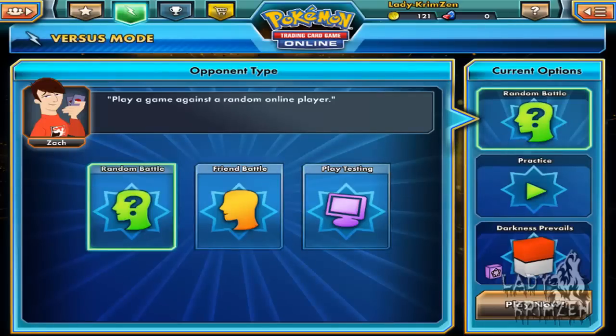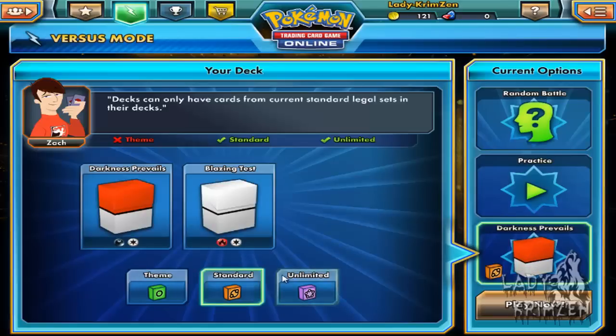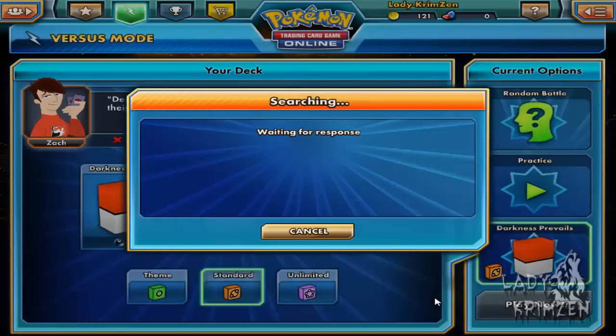I've already got my settings up. I'm hoping to get a standard battle, not an unlimited battle, because that would suck if they had more than 60 cards — it means I can't really deck them out. So here comes the long part. I may cut out a bit of the video if I can't find a battle straight away, so I'll catch you guys when I actually find an opponent.